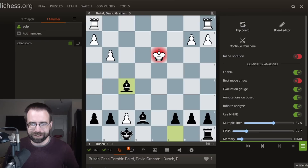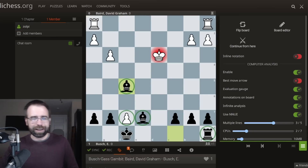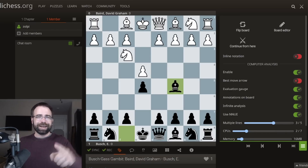After the recapture, White decided to resign — down one point of material already, about to lose another, and all the Black pieces are very quickly coming into the game. That was the very first Bush Gas Gambit. It's a very cool, interesting idea. I would love to know what you guys think about it. Is this going to be the new Stafford Gambit? Is this taking over? I don't know — you let me know. Thank you guys for watching.